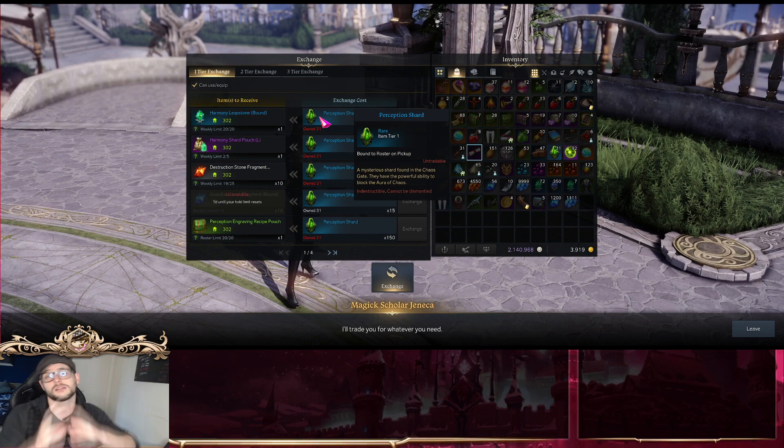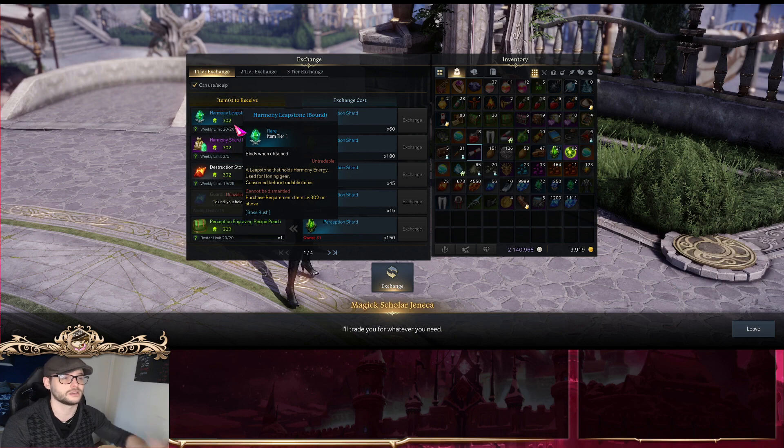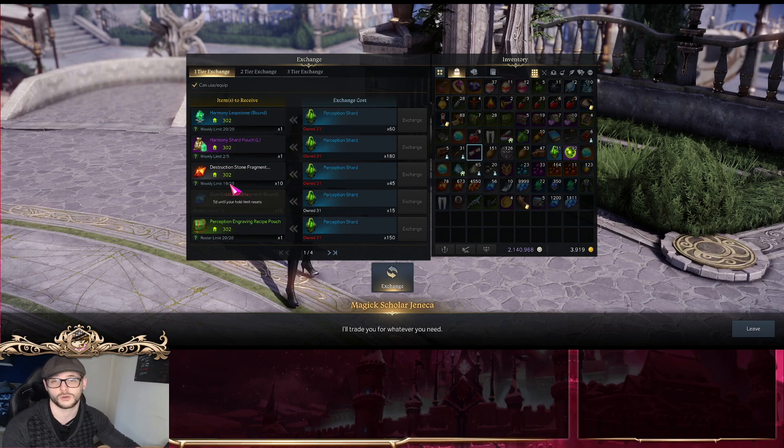There's also a Chaos Dungeon Exchanger which tells you that if you do Chaos Dungeons more than twice a day, you will get Perception Shards. These Perception Shards can then be used in exchange for all of these upgrading stones per week.